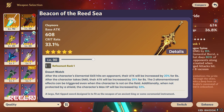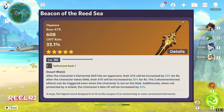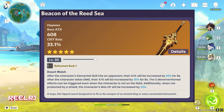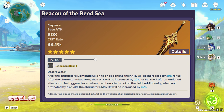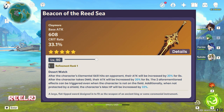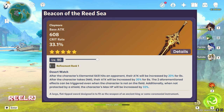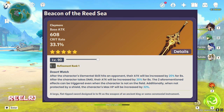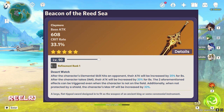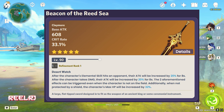On number 4 we have the Beacon of the Reed Sea. It's the signature weapon for Dehya and it's a pretty good weapon, with a base attack of 608 and a crit rate substat of 33.1%. The crit rate is a very good thing, but the refinement ability may or may not fully work with Navia — that's why I put it at number four. The first line of the ability increases attack by 20% for 8 seconds after the character's elemental skill hits an opponent.